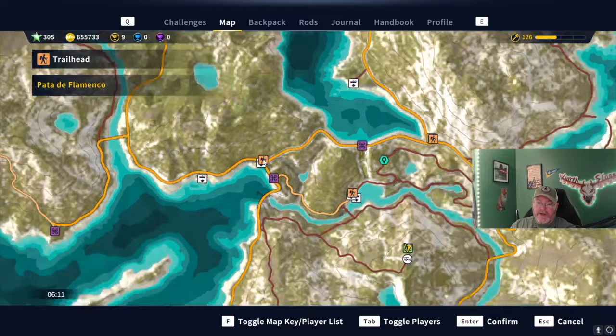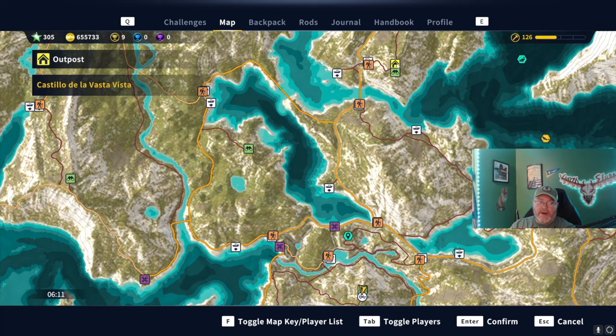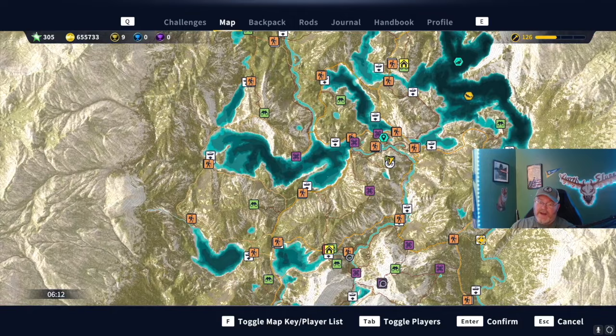Follow the orange road, keep going, you'll unlock trailheads without even having to get out of your vehicle. Turn left, keep going, turn right, and we're making our way north. You'll get out and probably walk a little rough section up to Castillo de la Vosta Vista - that's your northernmost outpost. Pick up all of those missions there, then fast travel back to Aguas Claras.